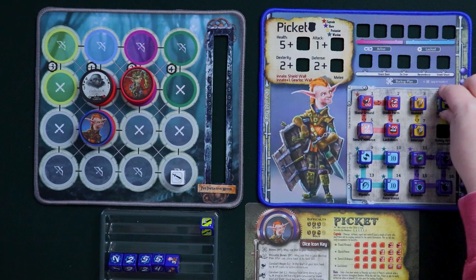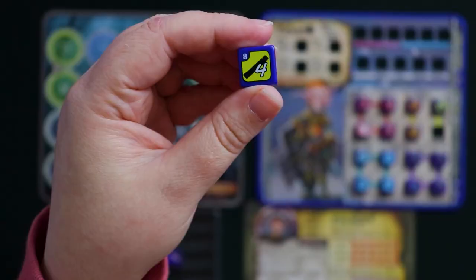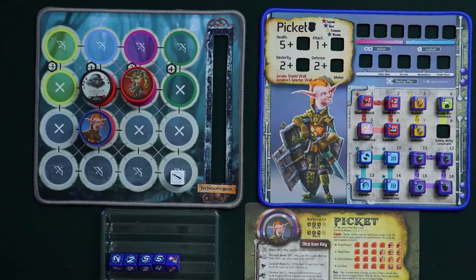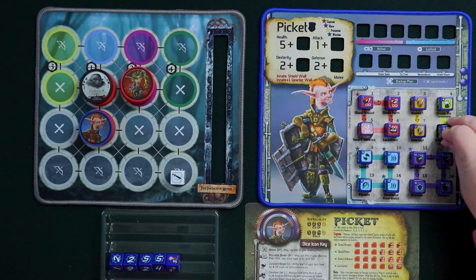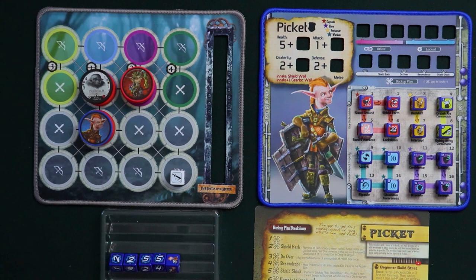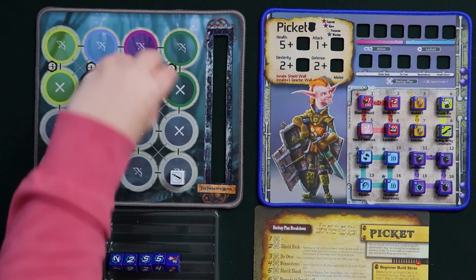You also have the gobby jerky — a jerky that Pickett keeps in his pack and he can restore the number of HP on the die face that he rolls when he goes for that jerky. Jerky is just a basic consumable that will heal him, and you definitely need that because he is a tank. Now that we've discussed Pickett's professions and his consumables, let's go over his backup plan, because this is actually an extremely important part of Pickett's gameplay and there are some special aspects of it that interact with his dice in ways you need to know in order to play him correctly.